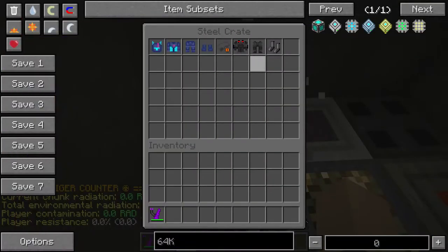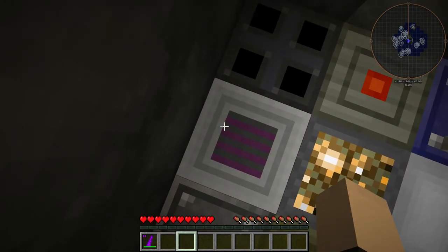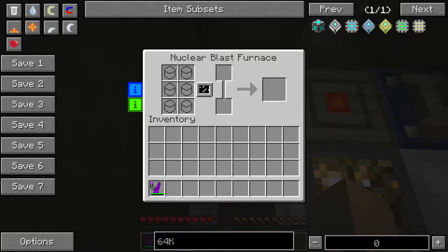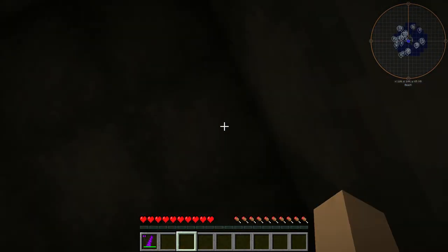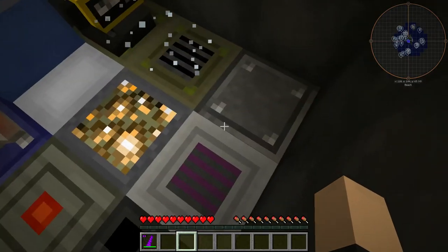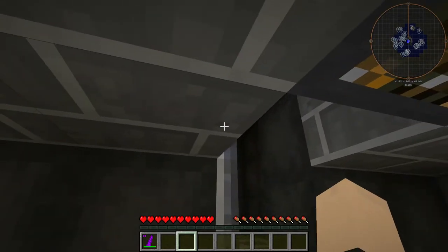Two player decontaminators. Two sets of armor. A radiation — elite radiation absorber. And our nuclear blast furnace, which has no fuel yet. So that's that for the safe room. There's going to be more stuff in here obviously — I just haven't decided what I want to put in here. But that's that.